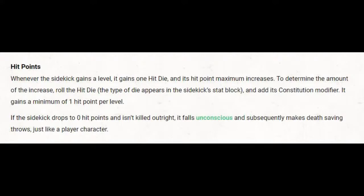Hit points: whenever the sidekick gains a level, it gains one hit die and its maximum hit points increase. Roll the hit die — the type appears in the sidekick's stat block — and add their Constitution modifier. It gains a minimum of one hit point per level, which eliminates the problem where a sidekick with a d4 hit die and a negative Constitution modifier might gain no hit points at all. The pixie would be a very good example of that.